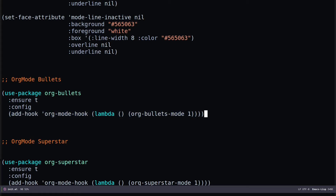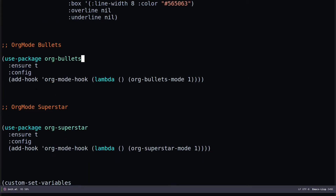Similarly, org-superstar is a package that is actually a newer version of org-bullets. You can use it with a similar configuration. You need 'use-package' and specify the package name 'org-superstar', ':ensure t' to make sure it's installed, and we specify the configuration hook to make sure it starts when we enter org mode. We do that by using a hook — 'add-hook'.